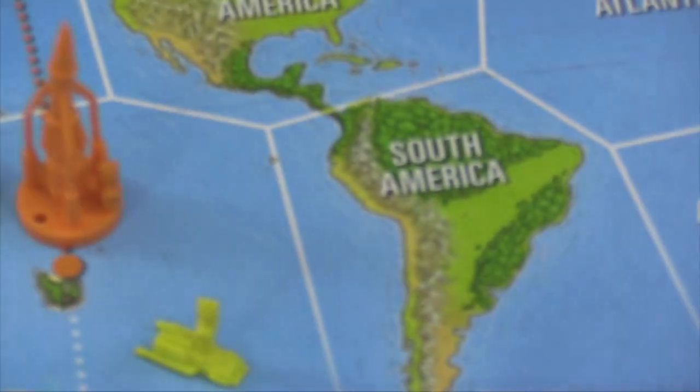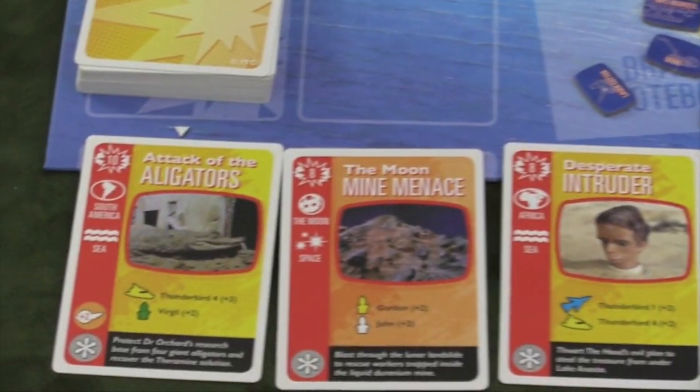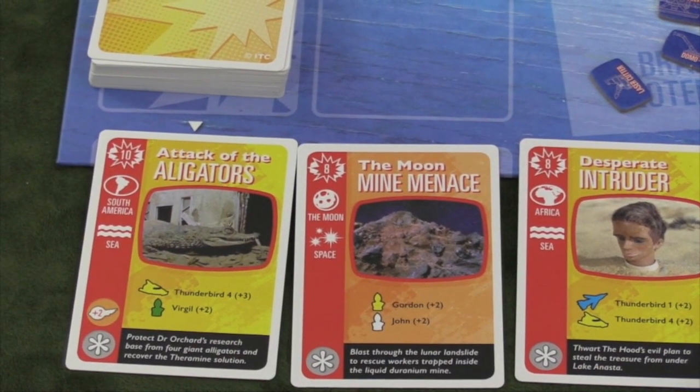So you need to stop these schemes — or these disasters down here — to get these tokens. But you also have to stop these disasters because if they go all the way to the end here and are pushed off, you will lose the game.